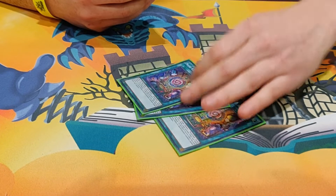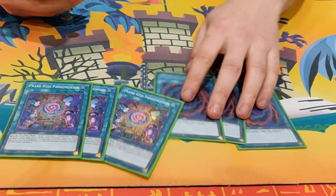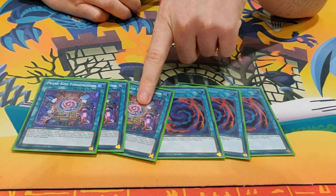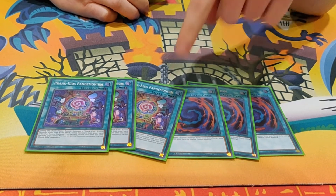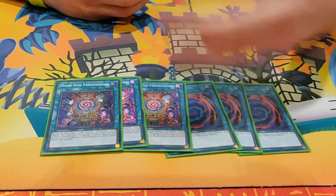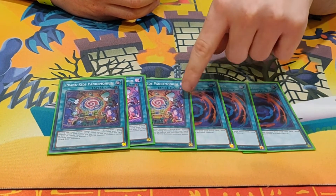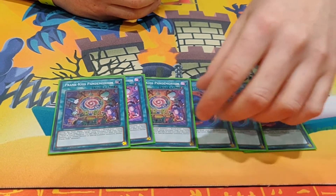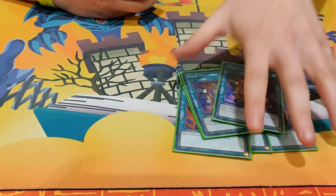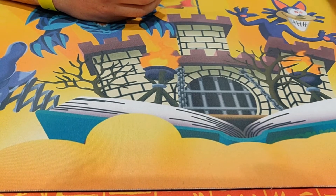Next, three Pandemonium. To go with that, three Poly. The only change I'd probably make is running one less Pandemonium and putting an Invocation in. The reason being, for the combos — previously the Thunder Dragon variant had you making Thunder Dragon Colossus and ending on that. But if you did that you were locked into Prank Kids, and I feel you can do more with one less Pandemonium and an Invocation instead, though it's worth testing. It's easily searchable anyway, so it's not much of an issue.